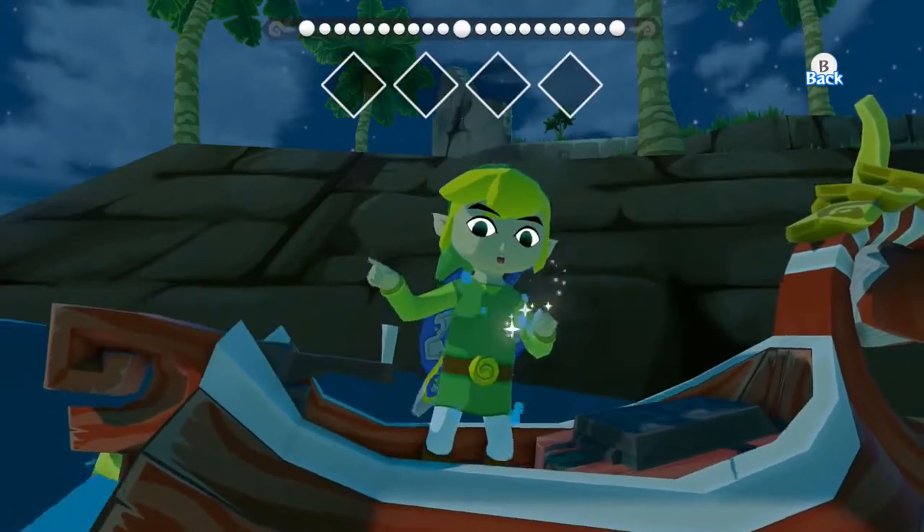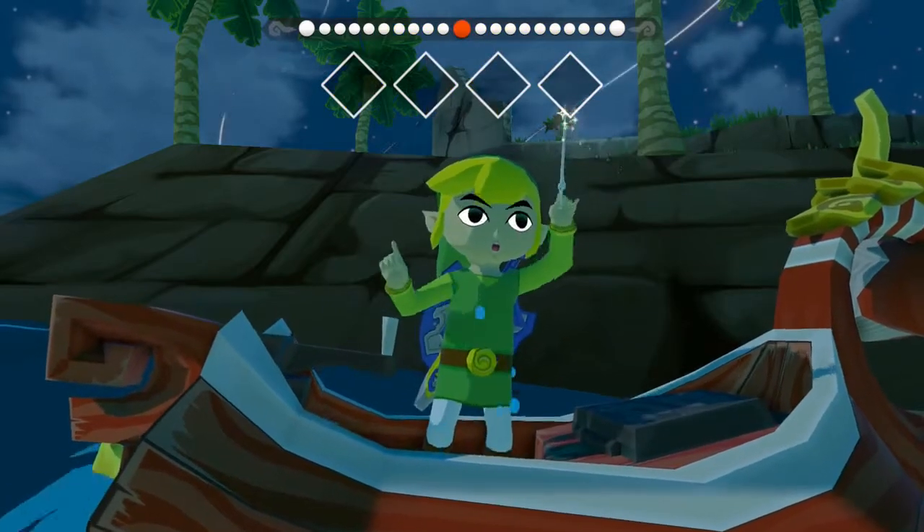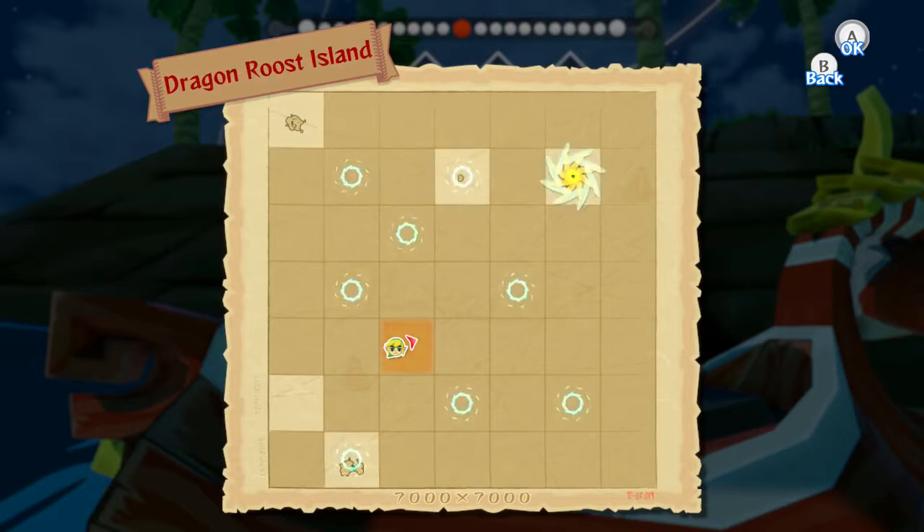Let's quickly bust out the song. We're going to Overlook Island, which is G1. We're going A, B, C, D, E, F, G. We're going to Dragon Roost Island and we're going to be going North East.